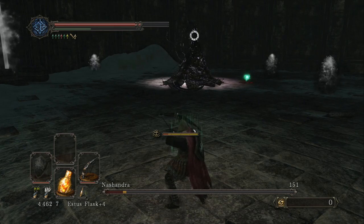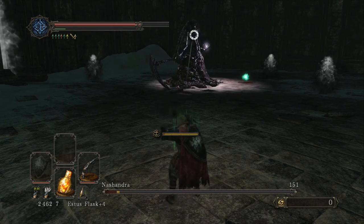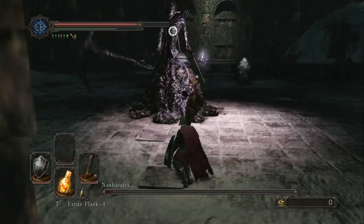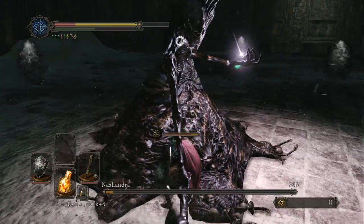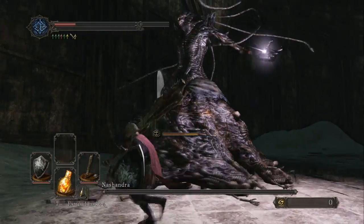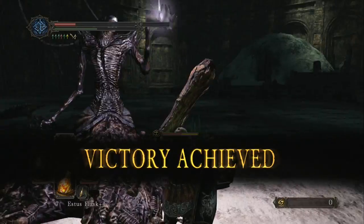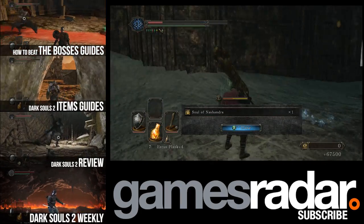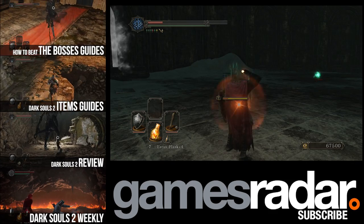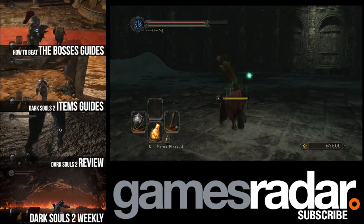It looks like you might have been able to dodge it if you just ran straight towards her. The reason I wasn't doing that was because I didn't want to get in the curse zone — because a few fights she killed me just because I got cursed so many times. But if you follow those simple strategies, she's actually not that bad to fight. And that'll do it for our Nashandra boss fight. Be sure to subscribe to our channel for other Dark Souls 2 videos and check us out at GamesRadar.com.